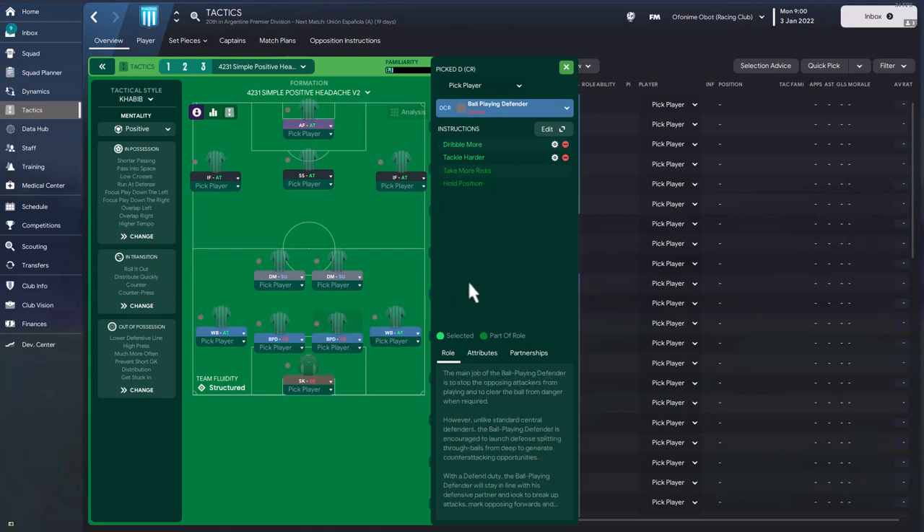Both wing backs have identical instructions. There's a pairing of ball-playing defenders, also with identical instructions: dribble more and tackle harder. There are two defensive midfielders on support duty, also instructed to tackle harder. There is a heavy, heavy amount of tackling in this tactic — tackle harder appears for both defensive midfielders on support duty.